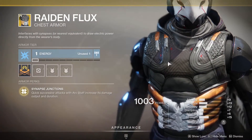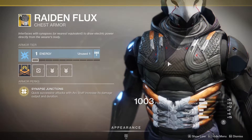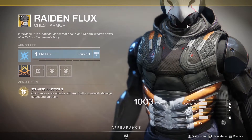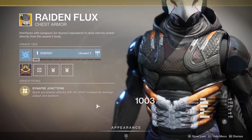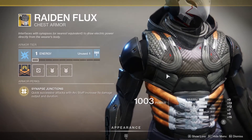Hunters, you have the Raiden Flux. I have this equipped currently because it is a very good exotic, and if you're using Arc Staff, this is pretty much the only thing you should have equipped. Quick successive attacks with Arc Staff increases damage and output duration. This is basically the quintessential Arc Staff exotic.